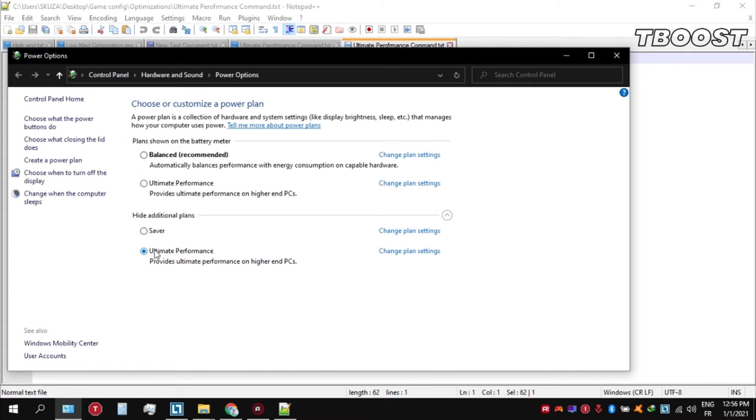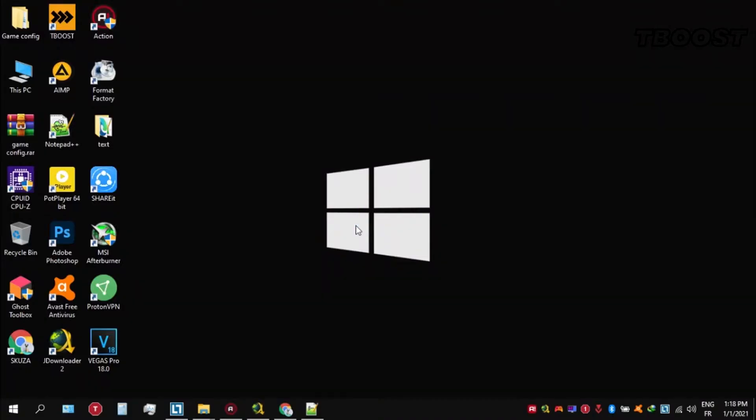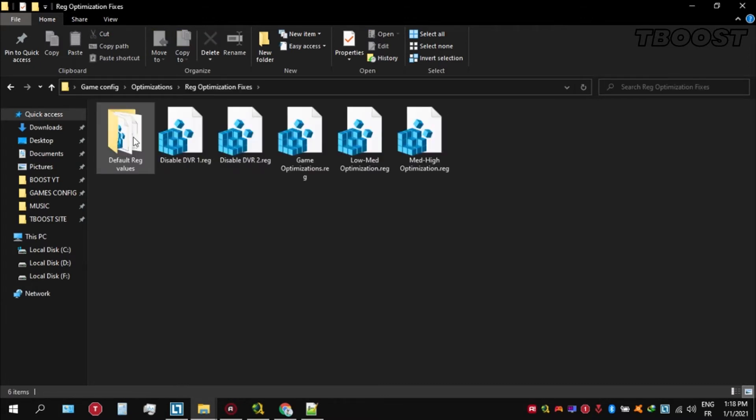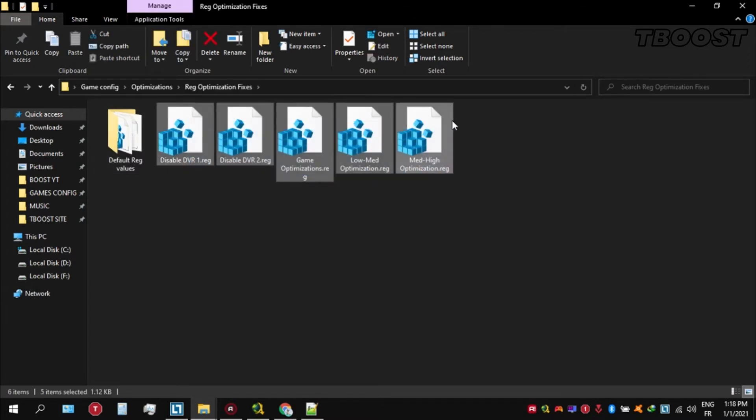Next we will be doing some optimizations that are going to be a lot easier to apply. Open the optimizations folder, then look for the registry optimization fixes folder. You will find a bunch of registry files and we're going to be applying them one by one.